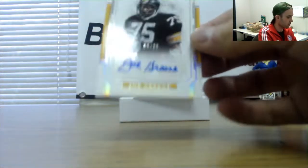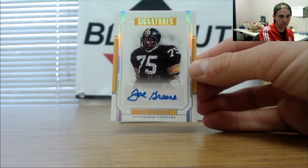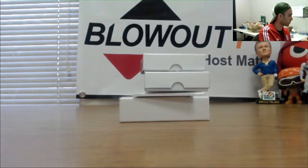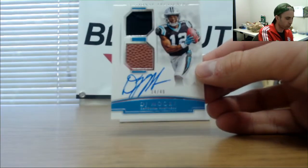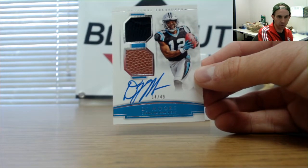Next up is Mean Joe Green Steelers to 25 autograph — goes to Blake. And finish up box number one with a Panthers 34 of 49 dual mem autograph DJ Moore — that goes to DPZ.